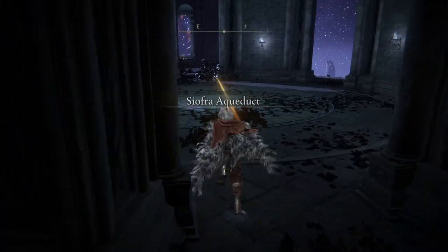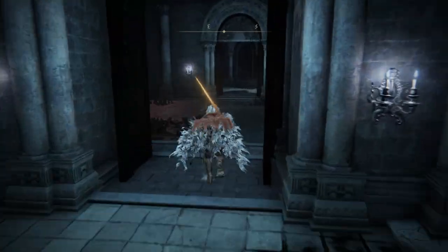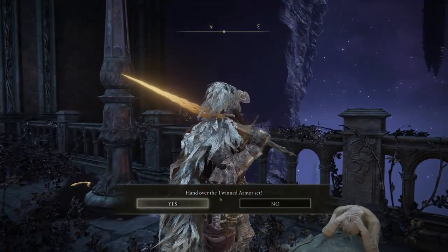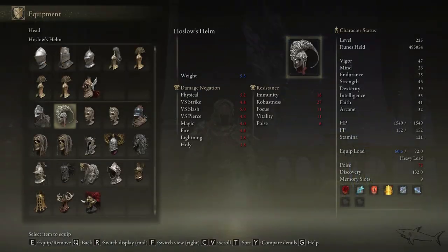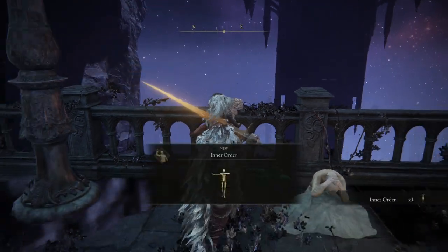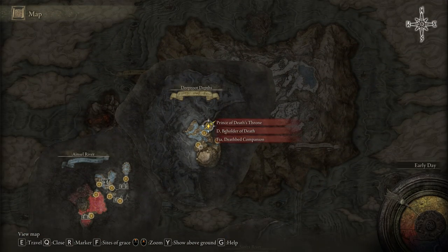Take the site of grace and very quickly we're going to find D's brother. You'll have a dialogue and you want to give him the armor of D — the twin armor set — the armor you got from the Roundtable Hold. Don't worry, you're going to get that back. After giving him the armor, the next step is to get the gesture called Inner Order, and then go back to the Deeproot Depths.